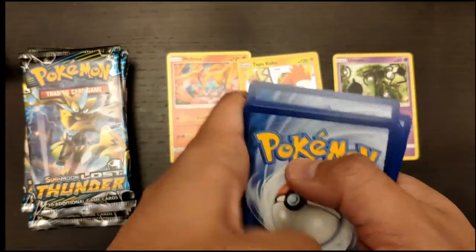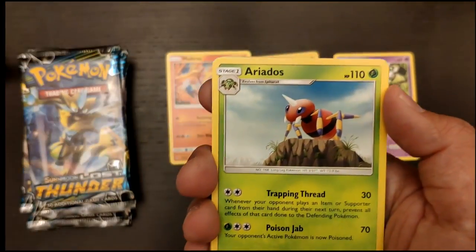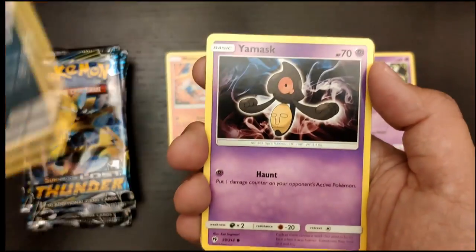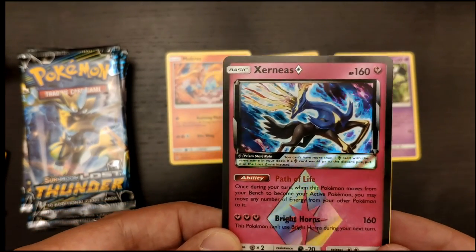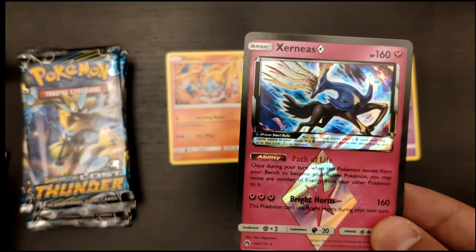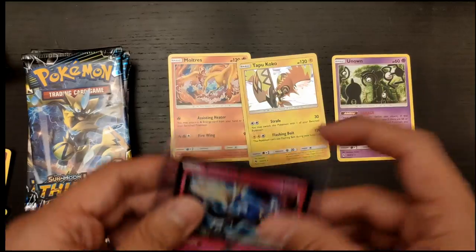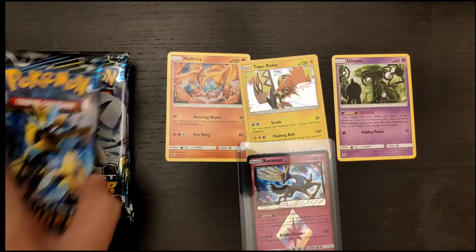We have a Psychic Energy, Kirlia, Mantine, Ariados, a Scyther, a Stunfisk, a Chikorita, an Alolan Meowth, Chill, Yamas, and our first Prism Star — Sharmonia! We already got this one before; it's kind of the most popular one, but I will take a Prism Star and will not complain, because it is just fantastic. Look at this card — it's beautiful. I love Prism Star cards, they are very awesome.